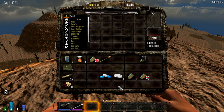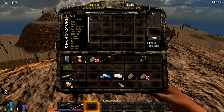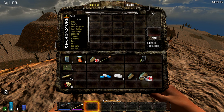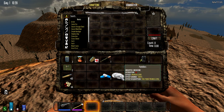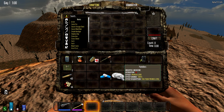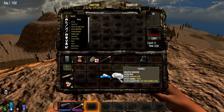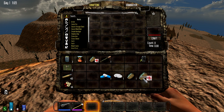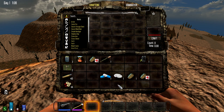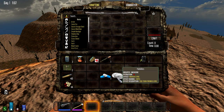The next most common medicine you're going to find roaming around are painkillers — the little white pills. These have the same effect as using a bandage: they give you a little bit of health, except they make your hydration go down. So taking them will make you thirsty but will make your health go up. You can find these everywhere — in medicine cabinets, in houses, in crates. But if you're given the choice between painkillers or a bandage to improve your health, the bandage is actually better because the painkillers will make you more thirsty.